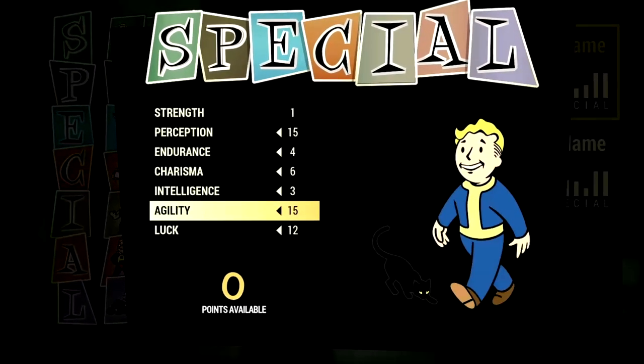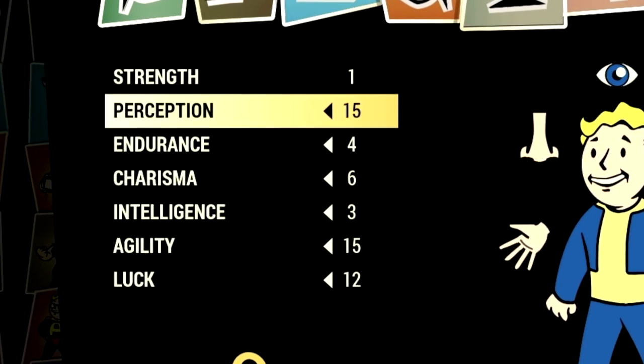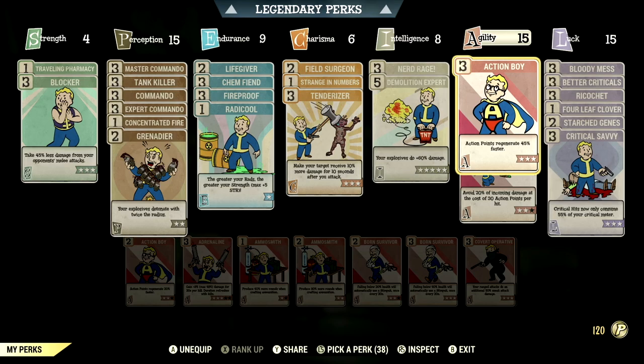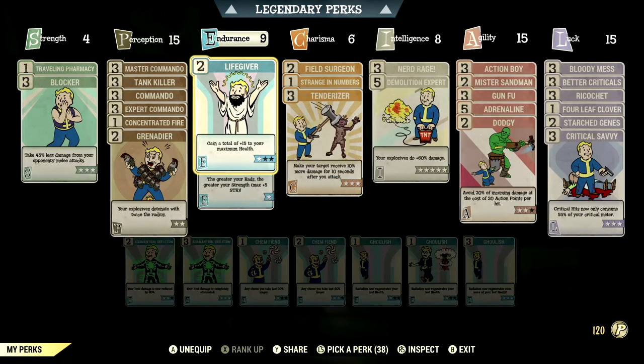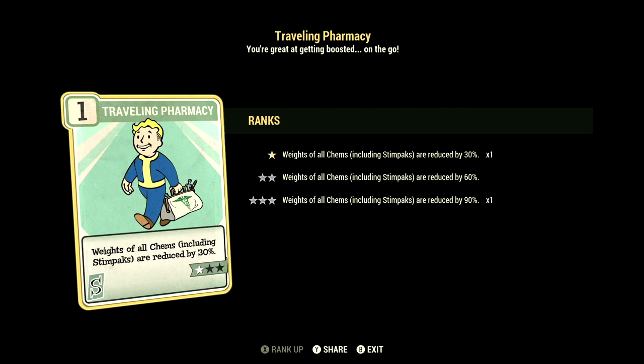Over the build, these are the base stats that make up the in-game explosive build we're using for the video. If you want to use the exact build I was using, this is the start — these are the base stats without the legendary perk cards equipped. Over the normal perk cards, these are the normal perk cards that make up our in-game explosive build. Starting off in Strength we have 4, and this will have Traveling Pharmacy at one star — weights of all chems including stimpaks are reduced by 30%.